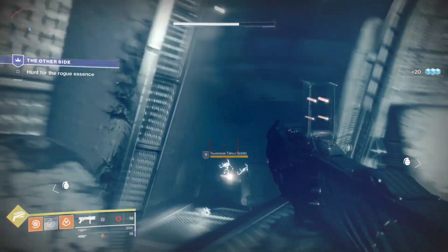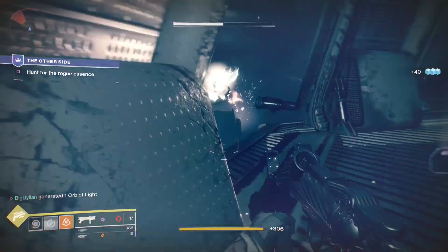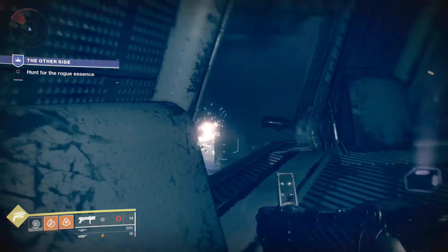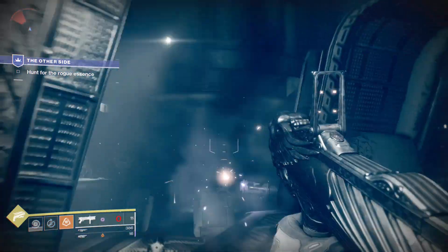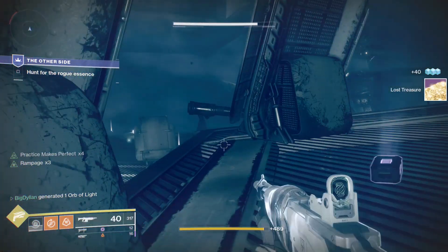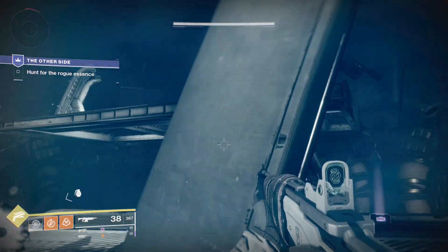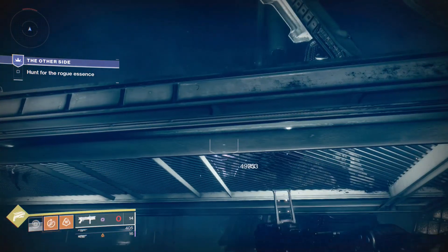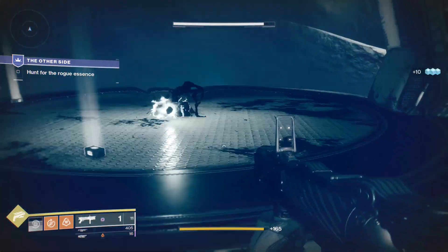When you get into this room, stand on this platform - there will be a Phalanx on the platform over here, so blow him up, get rid of the Hobgoblin, then jump over to the other side. Kill these enemies using your grenades as well. The Minotaur can deal a fair bit of damage so if you need to move to cover, do so. That's the Minotaur finally dead. On the other side there's a Hobgoblin and then a Phalanx - quickly get rid of them. The only thing left is a Shrieker - get behind cover, then jump and shoot your grenade launcher at the Shrieker. Two shots usually does it on direct hits, maybe three or four depending on accuracy.